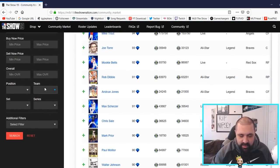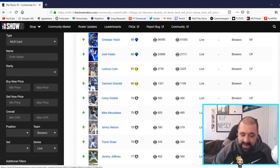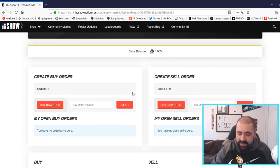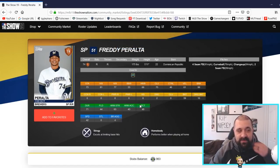You can also play with all the filters — you can go to Team, select the Brewers, go to Live Series, hit search, and this shows you all the cards within the Brewers live series. You can hit the plus button to add those to favorites. For example, I want Freddie Peralta, so I click that card. You can buy it right now for 147 stubs, or if you wanted to put in a buy order, you can pick a number between the buy and sell prices — I'll put in 100 and hit create.